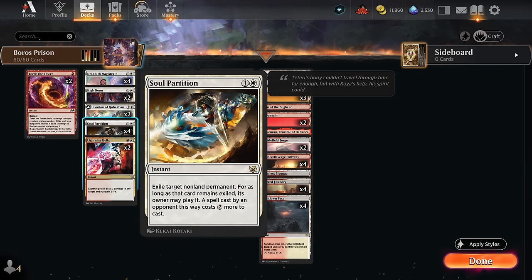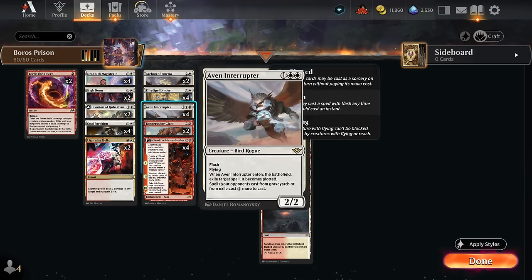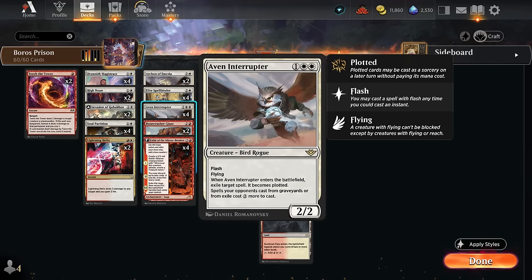Assault Partition is the final piece of the puzzle, exiling a target non-land permanent at instant speed. For as long as it remains exiled it costs two more to redeploy from exile — technically we can also target our own stuff and we don't have to pay the tax, that only applies to the opponent. For the most part it's an efficient removal spell that synergizes with Magistrate, preventing the opponent from replaying the permanent, and also good with Aven Interrupter since the tax is doubled.